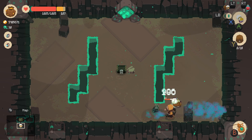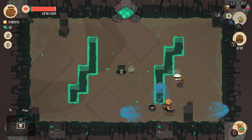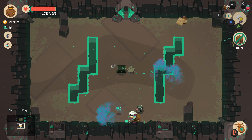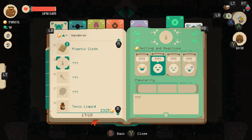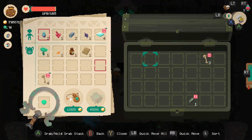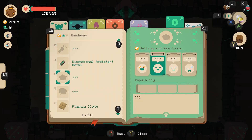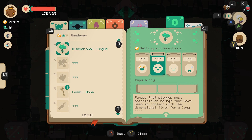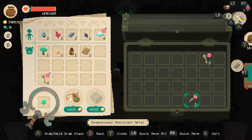Okay these guys are strong. Ouch — now some poison. Dimensional fungus and toxic liquid, plastic cloth — these items are so cool. Fossil bone we know about, dimensional resistant metal. Toxic liquid is the lowest level at 87, so that means there's 87 different levels of items — and weapons too, and rings. Wowee.